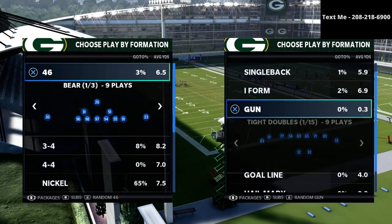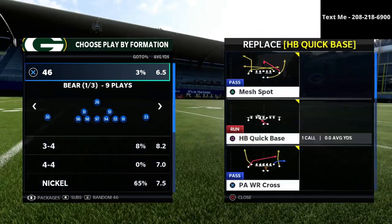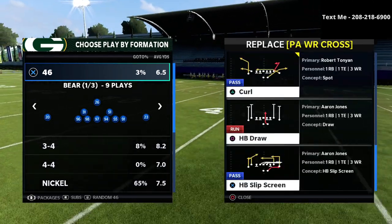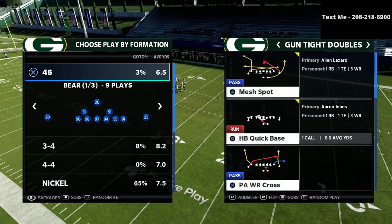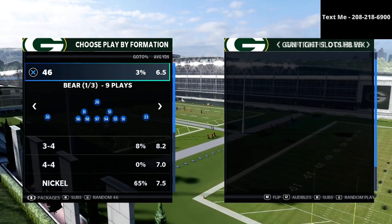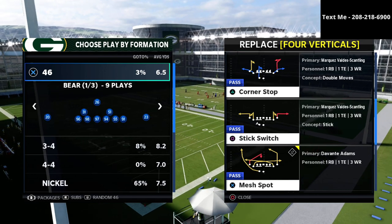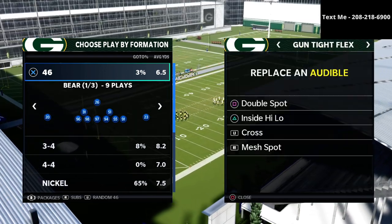I want to talk about the Los Angeles Rams playbook — I think it's one of the better compression playbooks in the game. It's got three or four different types of compression sets, giving us a lot of the concepts people are going to be using. We're going to start with gun tight flex and the foundation play, the PA post shot.